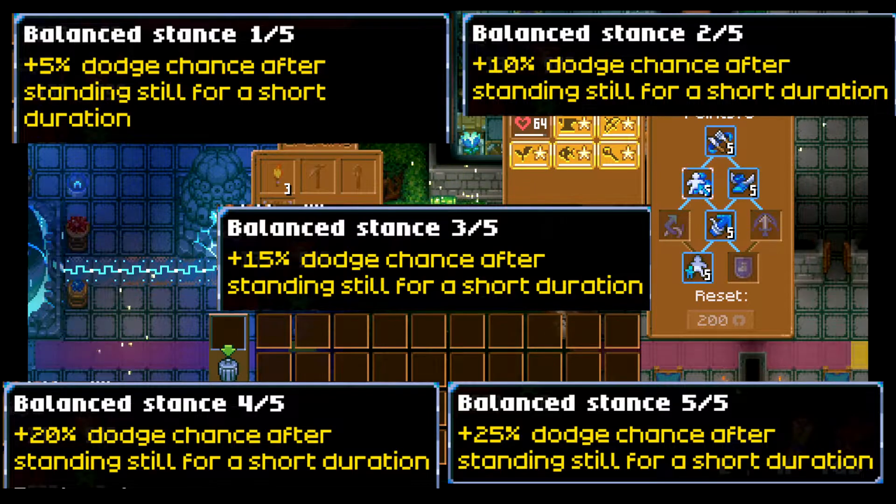Next is Balance Stance, which is also a really awesome one. Going in 5% increments — 5, 10, 15, 20, and 25% — you get a dodge chance after standing still for a short duration. I was skeptical of skills that say 'short duration' because I thought you'd have to stop and not move for like five seconds fighting a boss. But it is probably about half a second — maybe a second at most. When they say short duration, it really is a very short duration. This is another fantastic skill I definitely recommend.